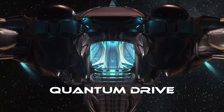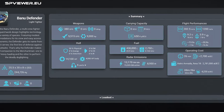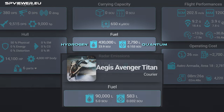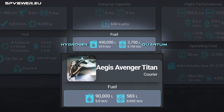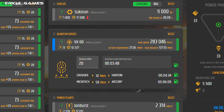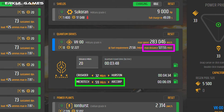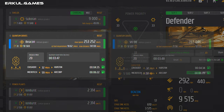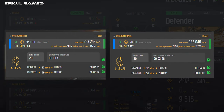Thanks to the large quantum tank on the Defender, you can get the most out of the fastest, most fuel-hungry S1 quantum drives. With the best size 1 quantum drive, the VKOO, you can make two round trips between Microtech and ArcCorp before needing to refuel. The Defender comes standard with the Beacon quantum drive, which is only slightly inferior to the VKOO, making the upgrade unnecessary.